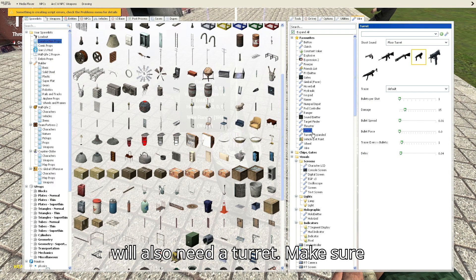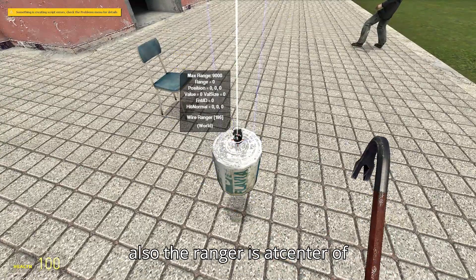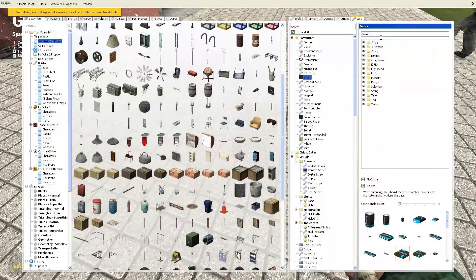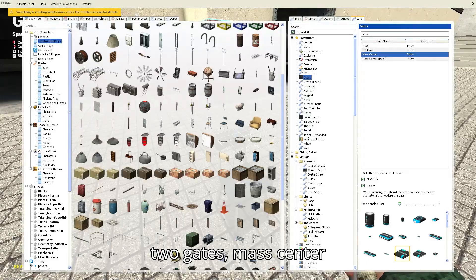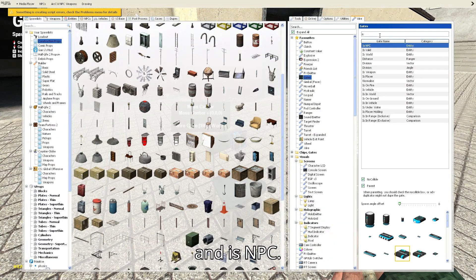We will also need a turret. Make sure the ranger is at the center of the gimbal. We need two gates: mass center and is NPC.